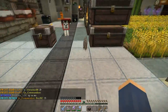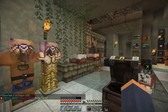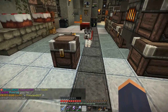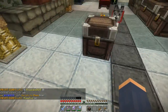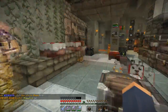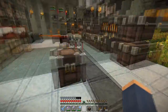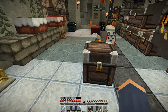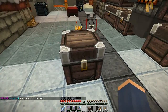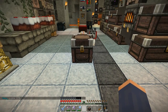You can also use /c drop transfer off to disable it, or check status with the status option. I find this useful when I want to move stuff from a build back home — just put up a double chest and start throwing stuff on the ground and it shows up at home. One important limitation: it only works within the same world. You can't transfer from the overworld to the nether, or to the end, or to the creative world. But within the same world it works great.